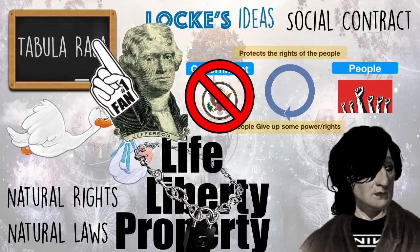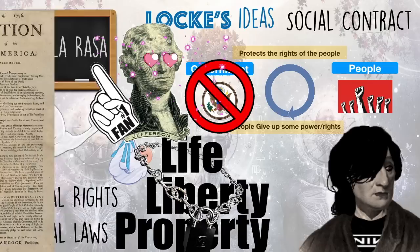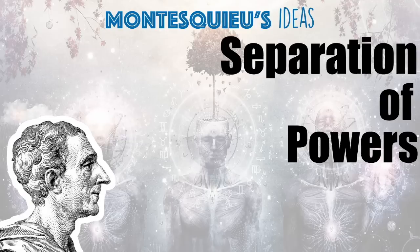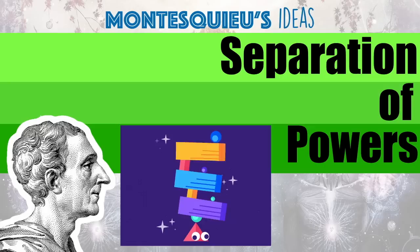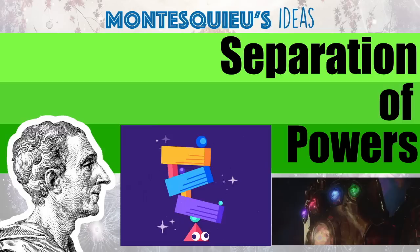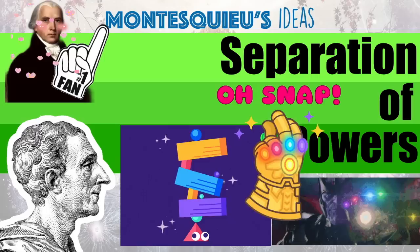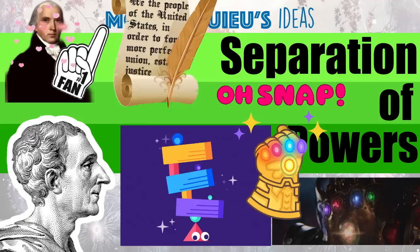The other Enlightenment thinker we need to know for the EOC is Montesquieu, and he came up with separation of powers. Montesquieu studied other governments and noted that some do it better than others. He looked at the UK government and how they separated their power into three branches and said this is the way to prevent tyranny — by dividing power it weakens the government. James Madison was such a big fan of this idea that he included it in the Constitution. Articles 1, 2, and 3 separate the powers of our government into three branches just like Montesquieu wanted.